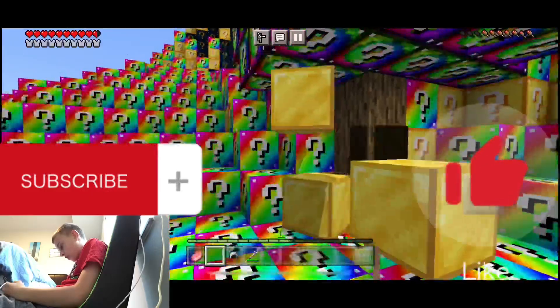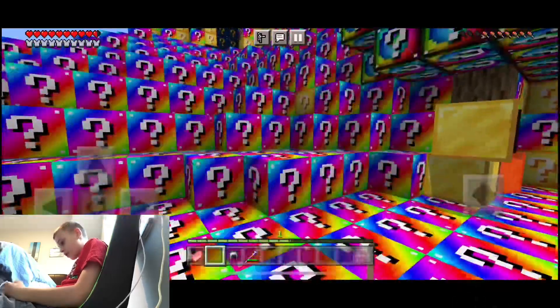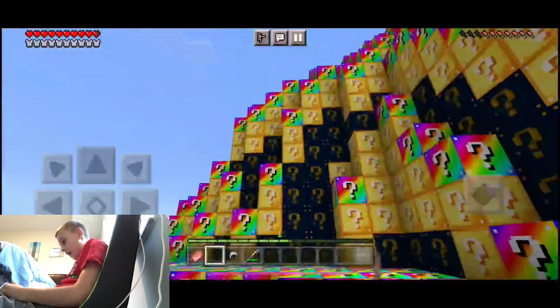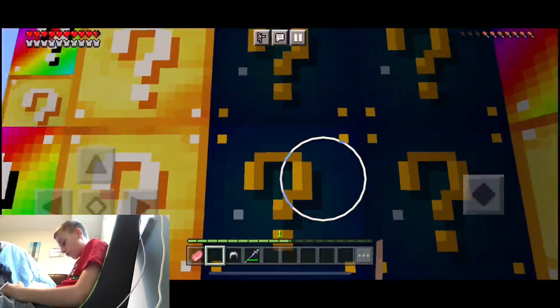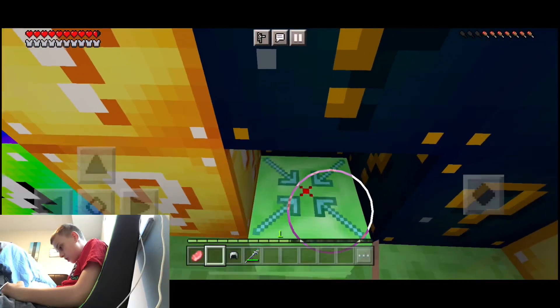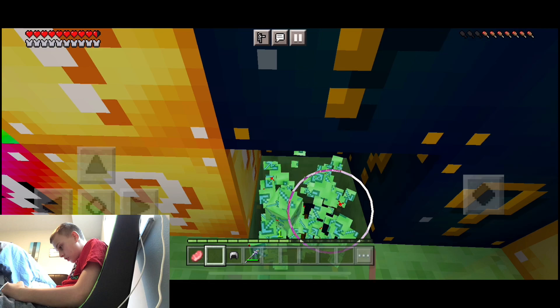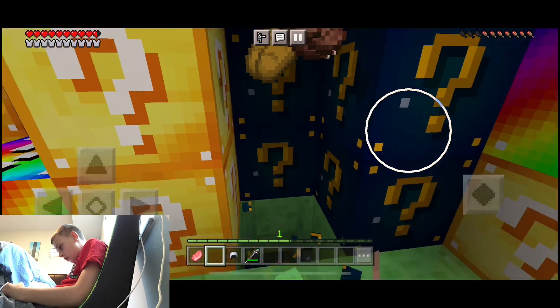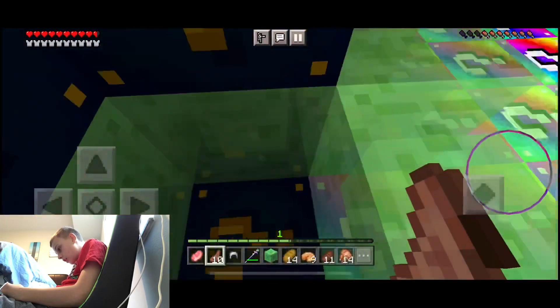A rainbow lucky block! Oh my gosh, why are there so many slimes made of materials? And there's an astro lucky block over here. Oh, what's this? Oh — food! Yes!